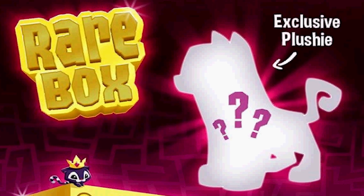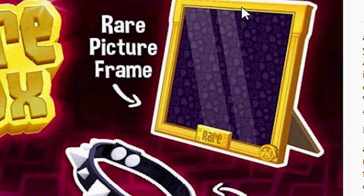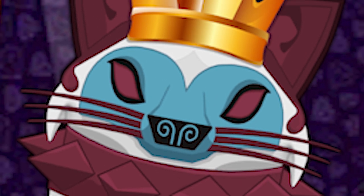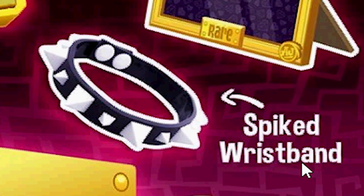An exclusive plushie! It would have been cool if you actually got this in the game as well. What creature is this? Cougar perhaps? Or is it a snow leopard? I don't know. We got one more picture to look at — a rare picture frame! Can you picture this? So you put a picture of me in there hanging on your wall and every night I'm staring at you. That's a little creepy isn't it? And a spike — they put a real actual spike in there, a spiked wristband. That's sweet, that's cool, that's a really good idea.